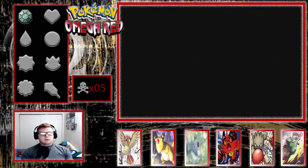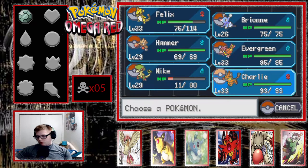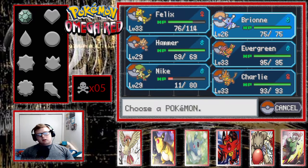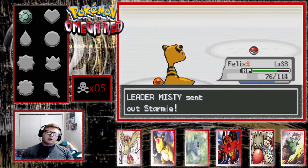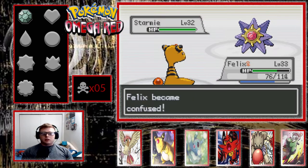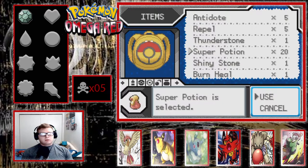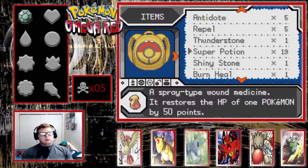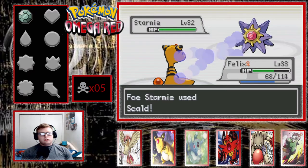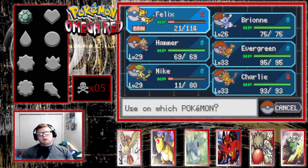There we go. Now I need a physical Grass-type move. Starmie is coming out. I can get a little bit of damage off with my Hitmonchan, but that's not going to help me very much. Charlie will get one-shot, so he's basically worthless in this gym. I think it's going to be best to just stay in with Felix and go for Thunder Wave. Because this thing should... Really? That's kind of worrying me.